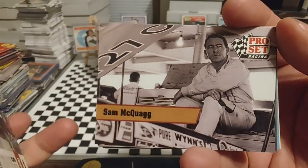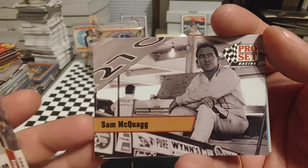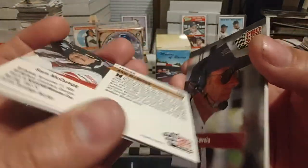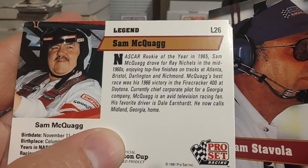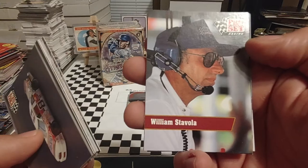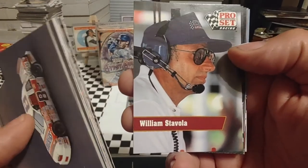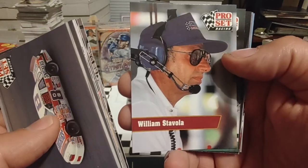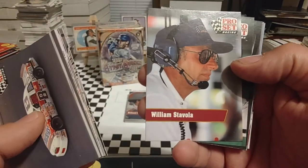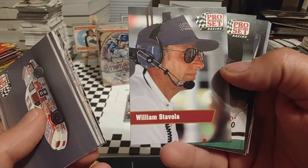Sam McQuagg — I believe we mentioned him in the TG Masters of Racing set earlier. Won the 1966 Firecracker 400. William Stavola — Billy Stavola, if you will — former co-owner with his brother Mickey Stavola of Stavola Brothers Racing. Had a few wins — three wins with Bobby Allison, one win with Bobby Hillin. They were more or less a mid-pack team. They really shined in 86 and 87. After Bobby's injury in 88, they kind of just went downhill and struggled thereafter.